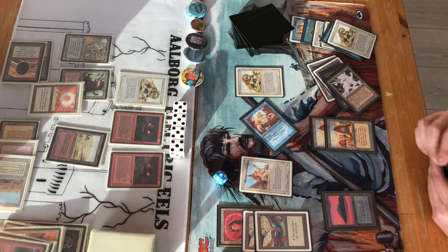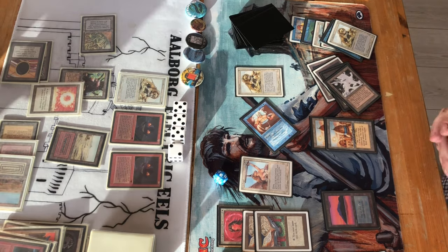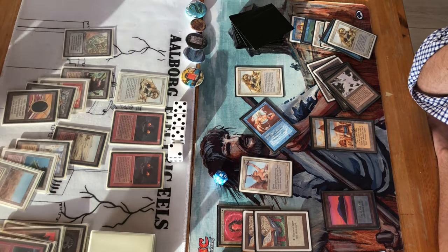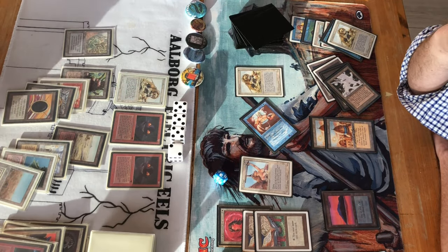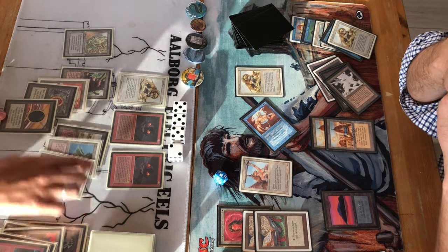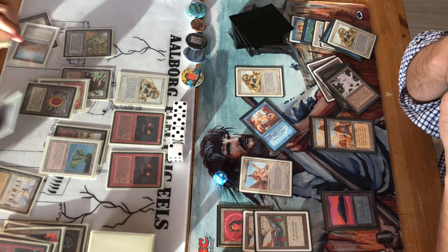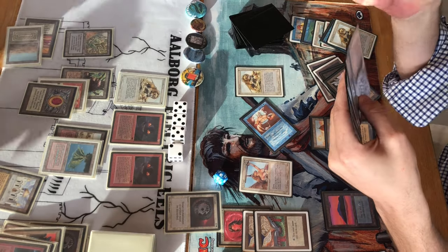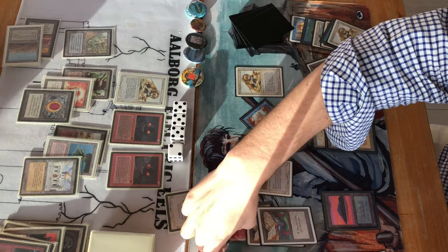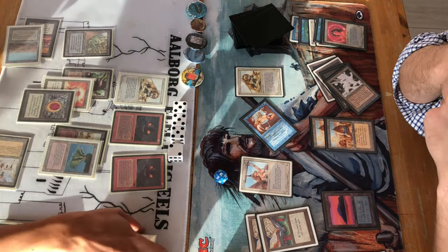Jens Ole's Atак only plays with a single Sonic Blast — kind of odd, as usually they play three or four, but he has White Cards instead. An Atак comes down but Circle of Protection: Red will be nice against that as well. Jesper needs to start attacking with his flying army — if he doesn't, he'll die to his own Serendib Efreet eventually. Another Book of Rass comes out, and now attacking with both flyers. Jens Ole uses the Maze on the Serra Angel so the Serendib Efreet is tapped. A counterpunch from the Ataks is coming — then there's a Disenchant on the Circle of Protection. No Counterspell available — Circle of Protection has left the building.